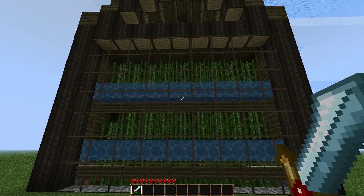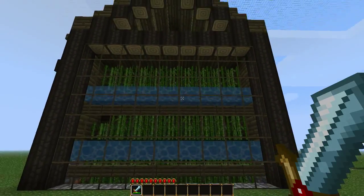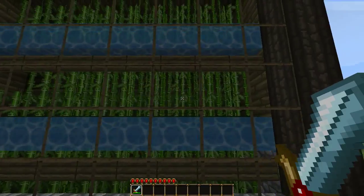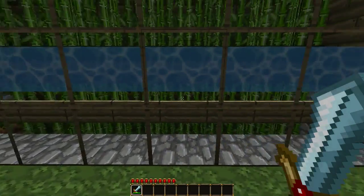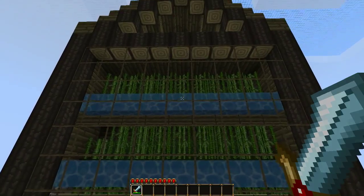It's really easy to build. I'll show you more details on how it works later, but for right now I'm just going to show it off. Right here you have the water, which the reed needs to grow. Here are the signs keeping the water from falling down, but I mostly did this so you could see the reeds being harvested.